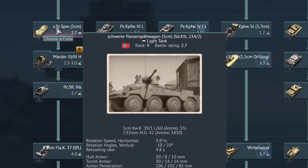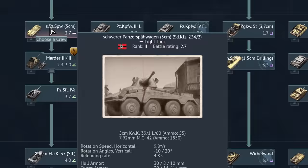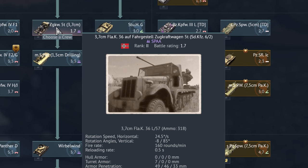Moving on to Rank 2, we have the Puma — the first one: Schwerer Panzerspähwagen 5 cm Sonderkraftfahrzeug 234-2 Puma. This is the 3,7 cm Flugabwehrkanone 36 auf Fahrgestell Zugkraftwagen 5 Tonnen Sonderkraftfahrzeug 6-2. Flak, as you know, stands for Flugabwehrkanone — anti-air cannon. Fahrgestell is the chassis.